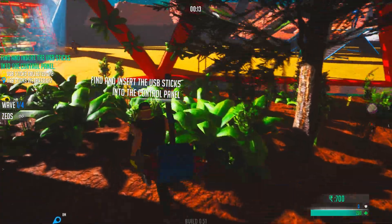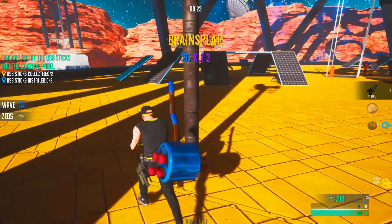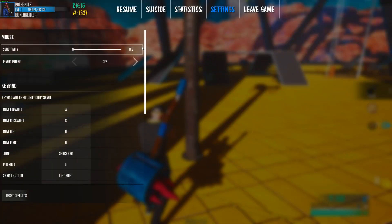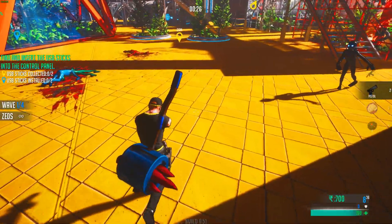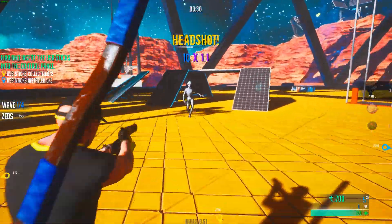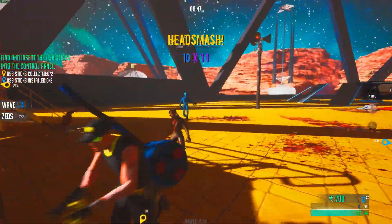Find and insert the USB sticks. The objective marker is a Z. I don't like the sensitivity in this game — even if I try to set it, you can't go below 0.5. Look at this, I can do 360s for days. This is not my preferred sensitivity; I don't even know where I'm really aiming at. But yeah, there is a bunch of perks in this game.